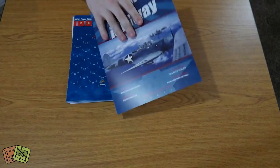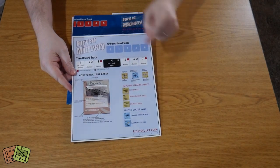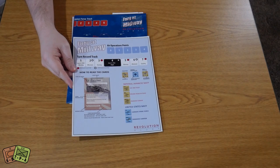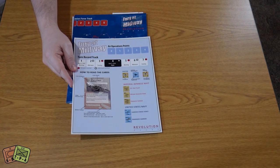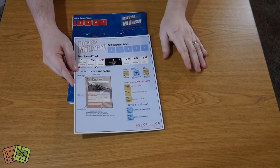This card isn't just a front cover — it also has a bunch of play aid stuff on it. We have our air-up points, a turn record track, and a breakdown of the different cards and units in the game as well. So this isn't something you can just toss; you will need to keep this.